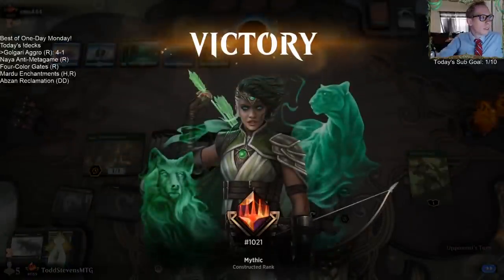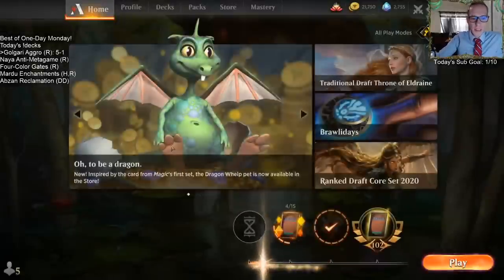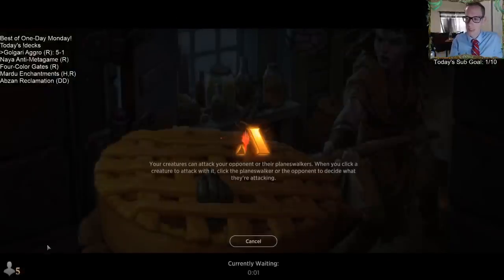Alright, five and one. Yeah, this deck's real strong. Edgewall Innkeeper, man — card's busted.